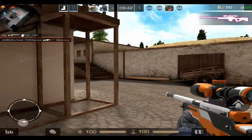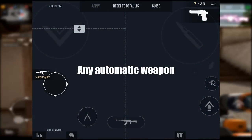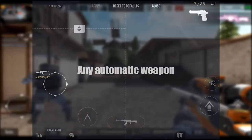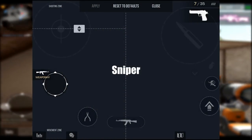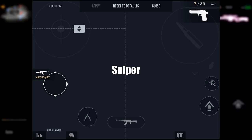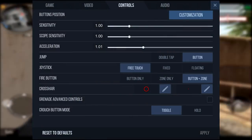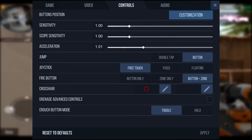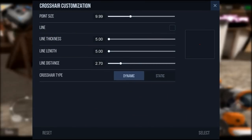Next, you will need to find the best controls and sensitivity that are right for you. Here you can see the controls I am using at the moment. I have different controls for when I play with Sniper and AKR because it speeds up my reaction greatly. If you want to try out my controls, go ahead. However, I do not recommend changing your sensitivity to mine, because you are used to yours and I am used to mine. If you change sensitivity you could lose a lot of your skill — it has happened to me before.